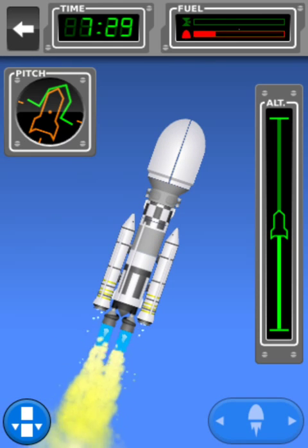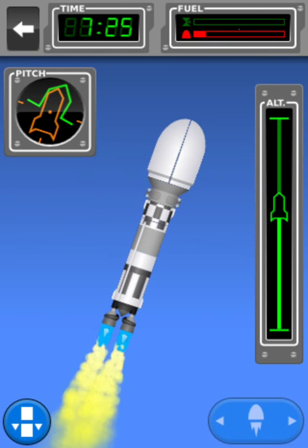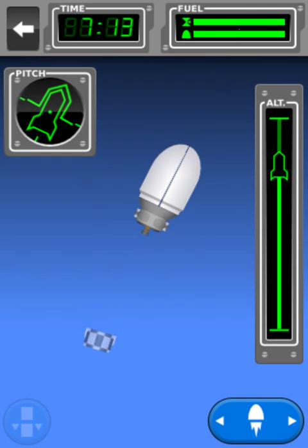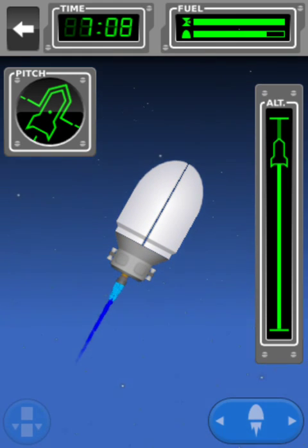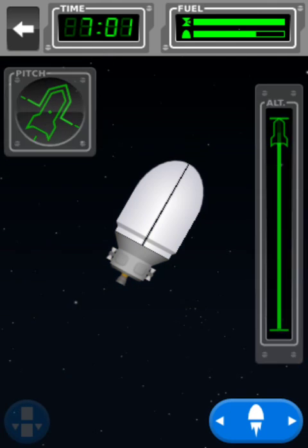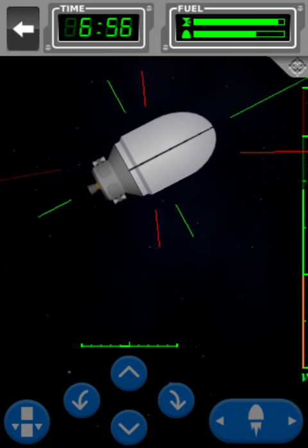As we go up, just enjoying the nice launch music — I do like this launch music. And just as we watch our fuel drop down, we can, for the second time today, separate the Gemini. Now what I don't understand is how those little strut things have monopropellant to undock if they have no fuel, and the Gemini — how it's meant to use monopropellant to undock if it too has just run out of fuel.